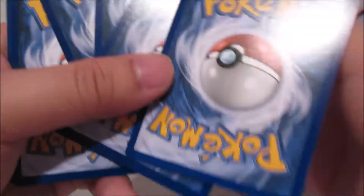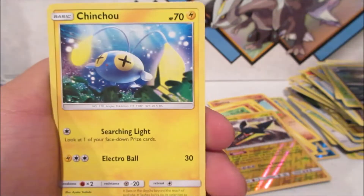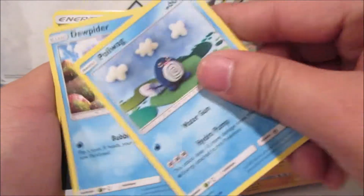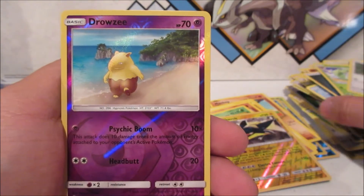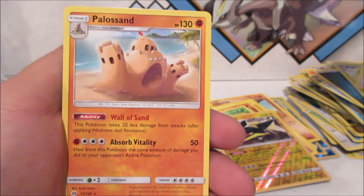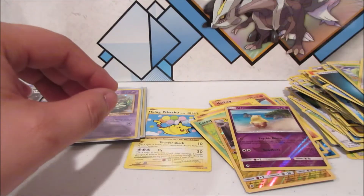Four packs and two for the last one — insane! We got Wailmer, Rattata, Clauncher, Paris, Poliwag, Dewpider, Darkness Energy, Energy Retrieval, Steenee, Spinda, Drowzee Reverse — and for four-for-four on ultras: a Pile of Sand. Not even mad though — this opening was crazy!